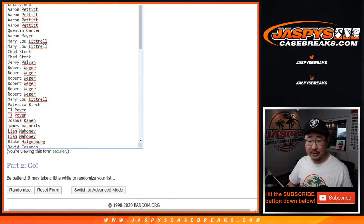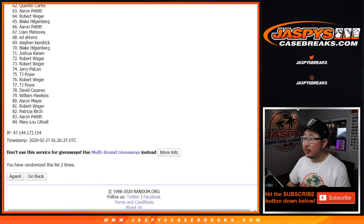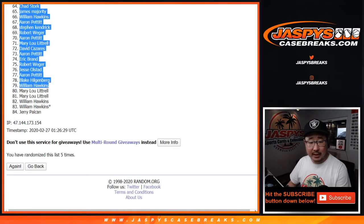Two and a three, five times for each list. One, two, three, four, and fifth and final time. After five times, we've got Quinton Carter all the way down to Jerry.